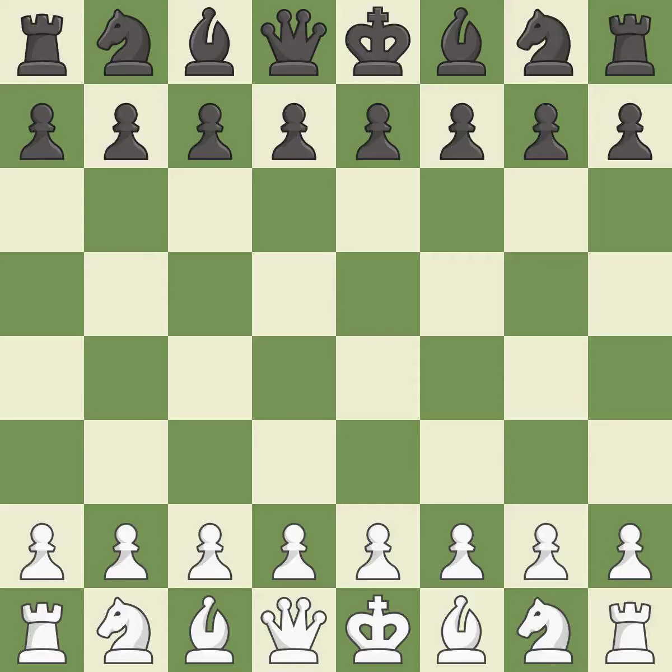Sicilian Defense, Open, Kalashnikov Variation. Suddenly a close game that was lost by a mistake. White really outplayed black in that one. The opening was balanced, but white overpowered black in the middle game.